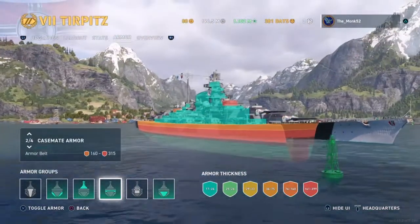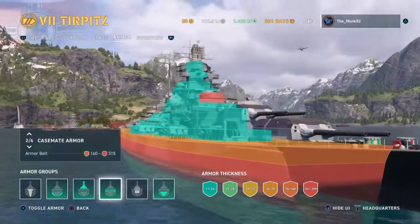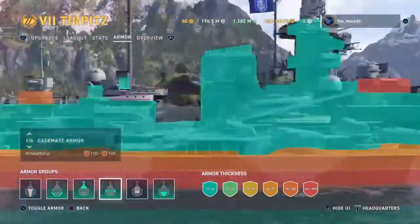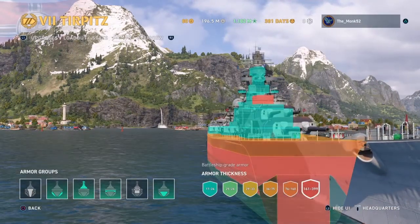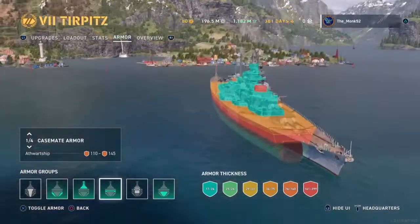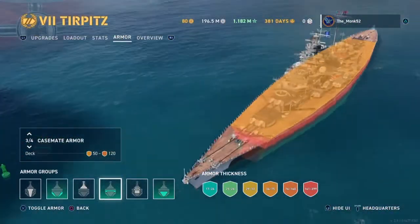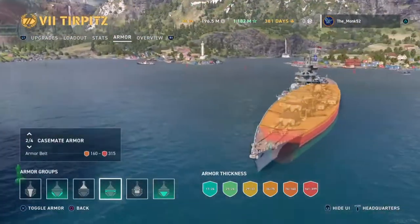It has to get through this 160 to 350mm armor belt — this chunky, very tough armor belt — in order to have any chance of reaching the citadel. So it has to penetrate the citadel as well, which is going to be very tough. You'll get penned, sure. Like all battleships, the side armor is high — battleship-grade or cruiser-grade or even potentially higher — but it will not be a citadel unless you're at longer ranges. When the shells go in at longer ranges, they just need to pen the upper deck, which is about 50mm — not that much, considering plunging fire. So you'd rather go through 50mm plating or 160 to 350mm? Plunging fire is where you get the citadel.